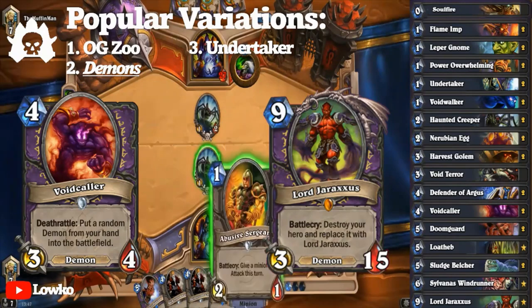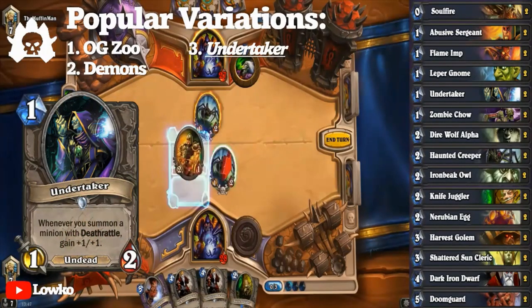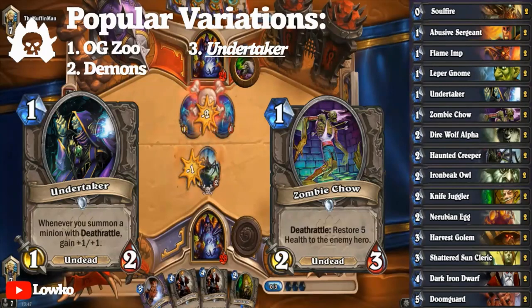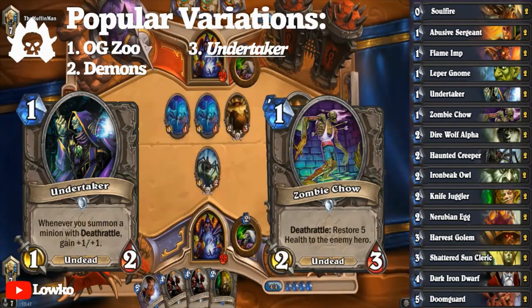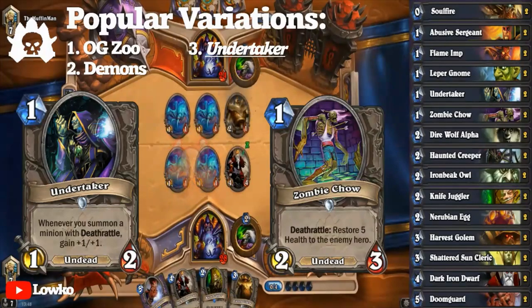Now the wing that likely defines old Naxxramas: the Construct Quarter, and the Undertaker given from it. If what Voidcaller did was impressive, Undertaker did that with several classes — Hunter, Priest, and especially Warlock. Along with Zombie Chow, Undertaker Zoo Warlock was one of the only archetypes that could take advantage of numerous deathrattles without sacrificing card quality or game plan. Why was Undertaker so special? Three words: scalable one-drop. There's a reason why Blizzard doesn't create them often — they're powerful swing cards that often end the game if left unchecked. If you didn't mulligan your likely one answer, concede now and save the time. But for Zoo Lock, it was great!